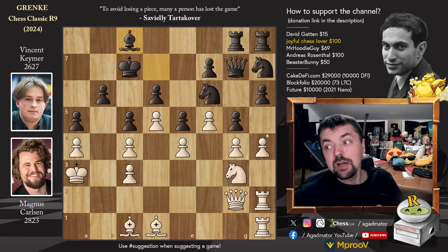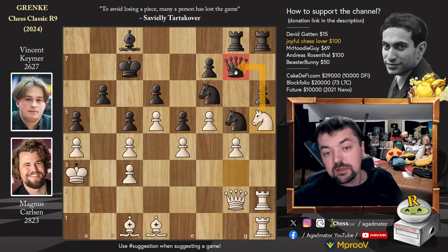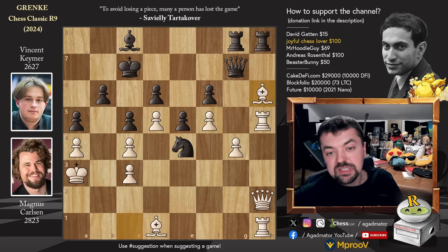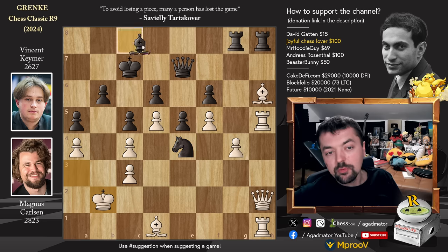Queen to g2 and bishop back to c8. Now Magnus captures on g5 - knight captures on g5, and now knight to h5. The knight was stuck on g3 guarding the d4 pawn, but now the jump comes with an attack on the queen, so Vincent has to react. You have to capture - if you move the queen you're going to lose the knight on f6. So knight captures, rook captures, and now pawn to f6 - a questionable move. Vincent is already down to 20 seconds on the clock. Magnus plays queen to h2, tripling up on the h-file and going after the h-pawn. Vincent goes after the e4 pawn - knight captures on e4, bishop captures on h6 attacking the queen. And now queen to e7, king to b2 - an important move defending the c3 pawn. And now bishop to d7.